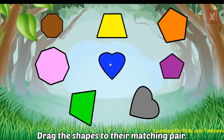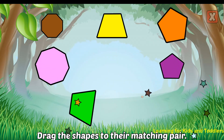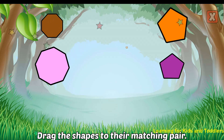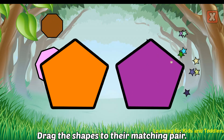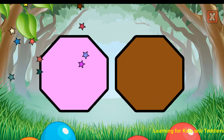Drag the shapes to their matching pair. Heart. Correct! Trapezoid. Awesome! Pentagon. Nice! Octagon. Nice!